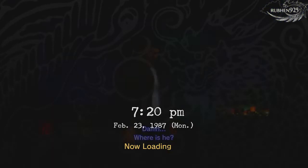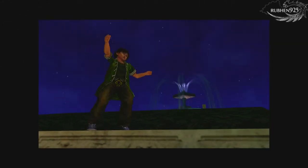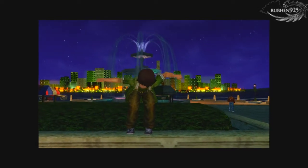Hey guys, it's Ruben here with a trophy guide video for the HD remastered version of Shenmue 2. The trophy is called Slippery Like an Eel, which requires you to successfully chase and catch Wong while performing the quick time events.